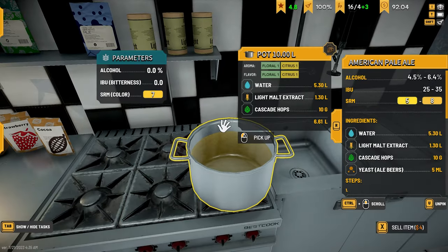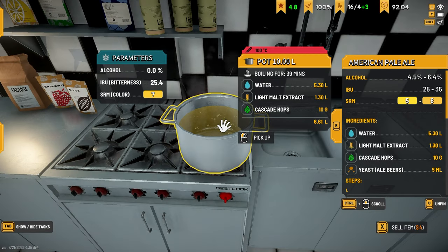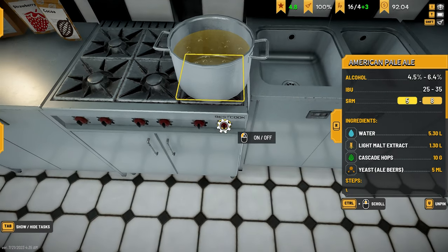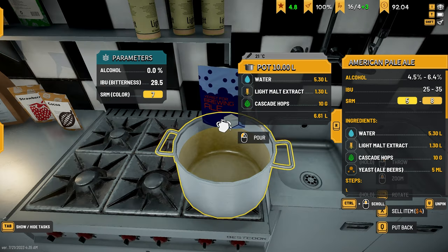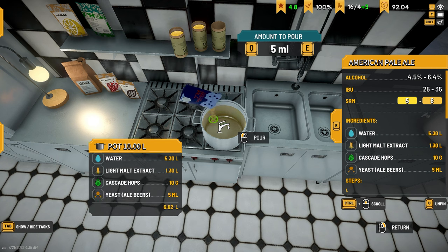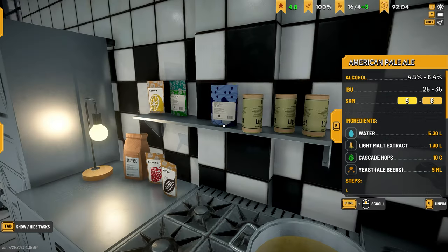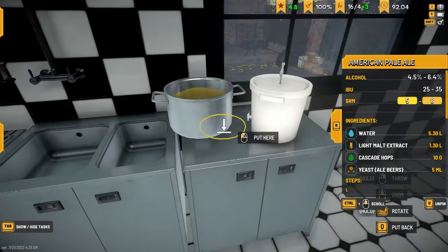I think at this point we have to boil it. Just a couple more minutes left. Let this cool down. Okay, there it is - let's go ahead and add the five yeast. Now we pour it into the ferment bucket.